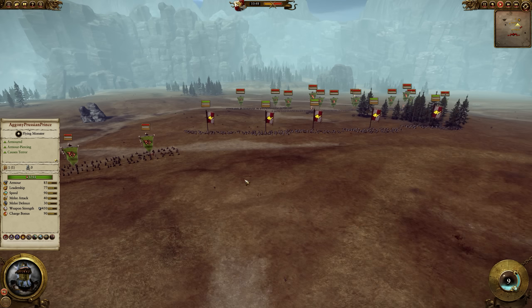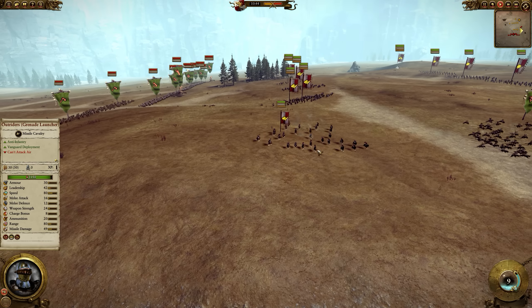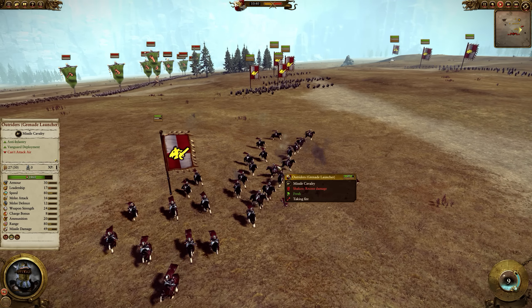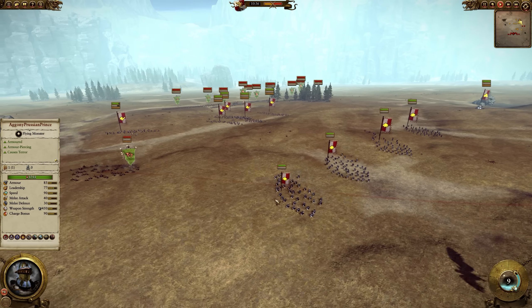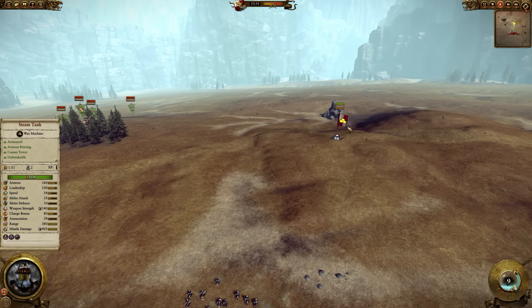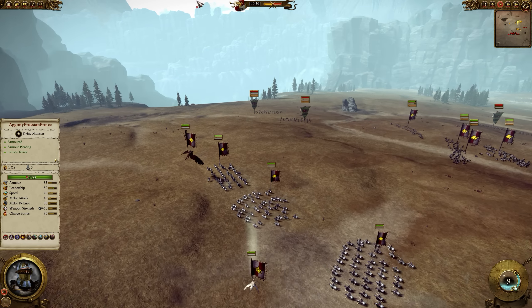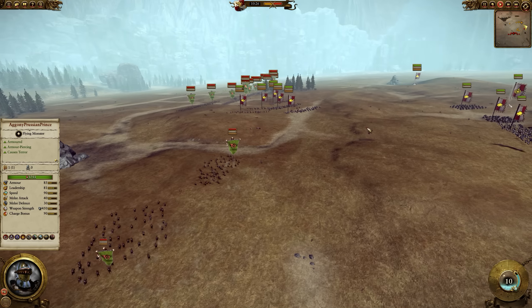This is the second battle between the Prussian Prince and Dark Admiral. Dark Admiral won the first one. In this battle, the Prussian Prince is commanding the Empire. He has a mix of outriders with grenade launchers and standard outriders up front. He has four Empire Knights, a steam tank on the hill, a light wizard, and a general of the Empire on a griffin.